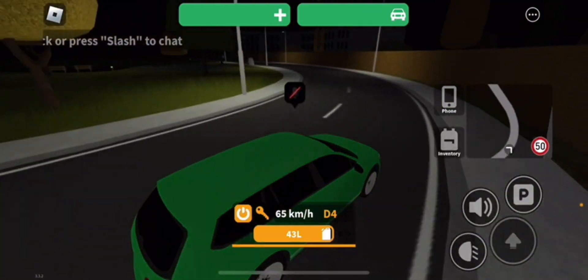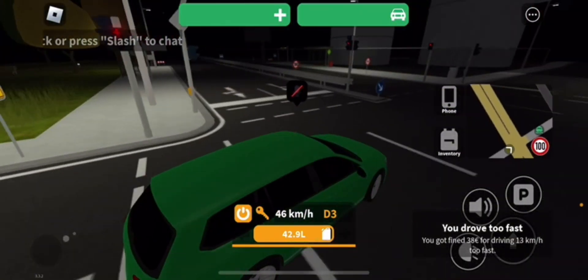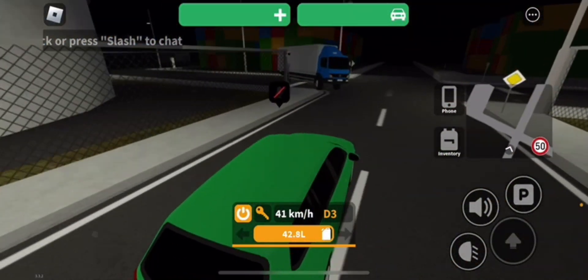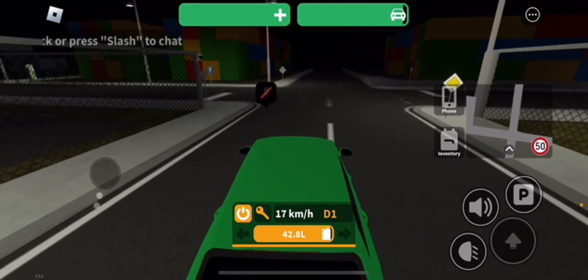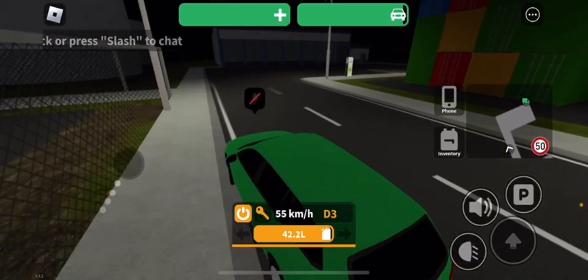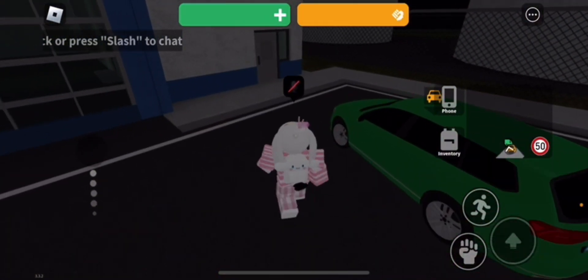You will get caught speeding a lot, but it doesn't matter if you're never going to play this game again. Unless some annoying people arrest you, that would be very annoying. Basically what you want to do from here — ignore the cut, I went the wrong way — literally go down this path right over here and go inside this path right here, and then you're going to see the warehouse.